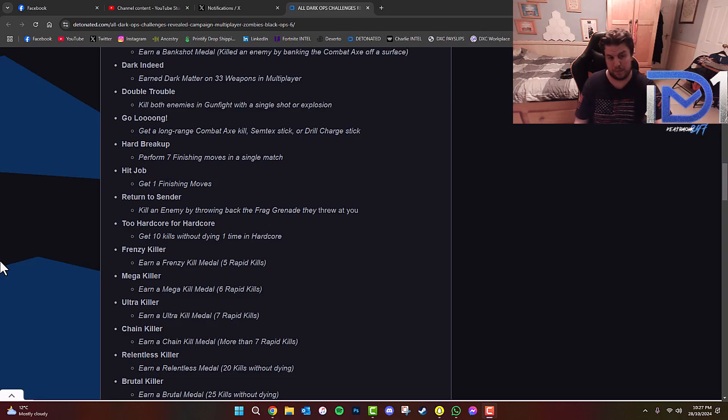'Hard Breakup' — perform seven finishing moves in a single match. 'Hit Job' — get one finishing move. 'Return to Sender' — kill an enemy by throwing back the frag grenade they threw at you. 'Two Hardcore for Hardcore' — get ten kills without dying one time in hardcore. 'Frenzy Killer' — earn a frenzy kill medal, which is five rapid kills. 'Mega Killer' is six rapid kills. 'Ultra Killer' is seven rapid kills. 'Chain Killer' is more than seven rapid kills one after the other.